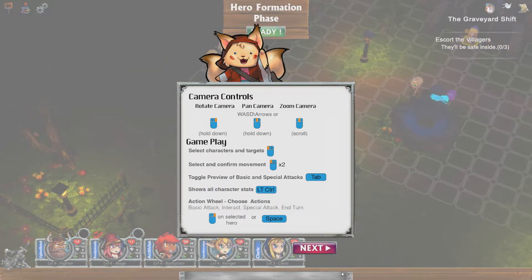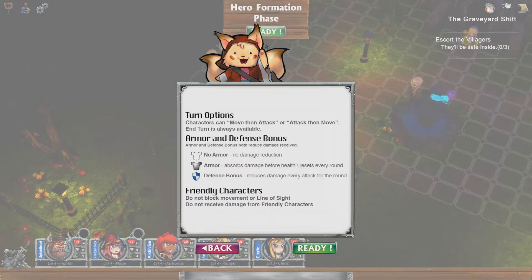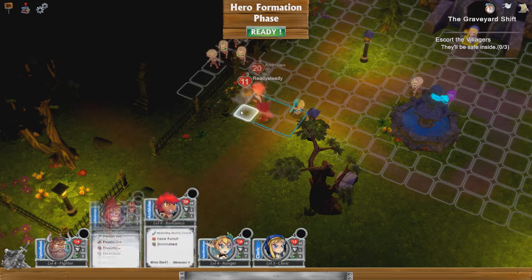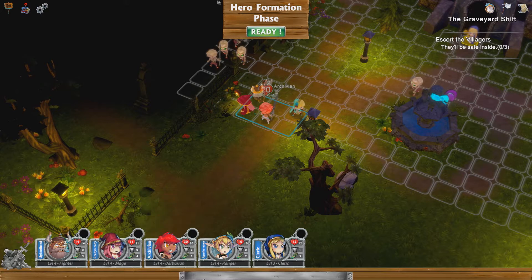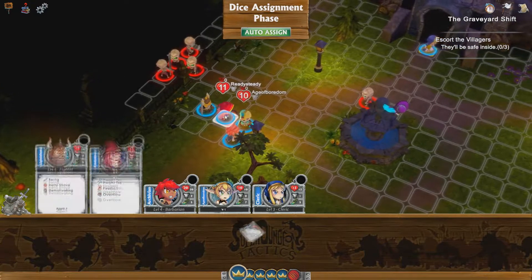This is basically telling you again how to move the camera controls, just in case I haven't played for a while — which I kind of haven't. So let's click next. It's telling me about other bonuses. At this point I have four characters, so I'm going to move her there, him there because he can do a bit of damage, her there, and the barbarian there.